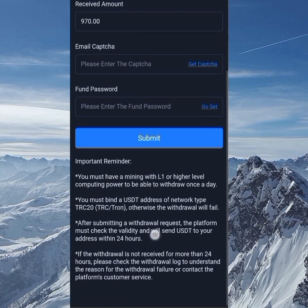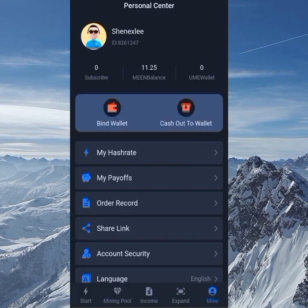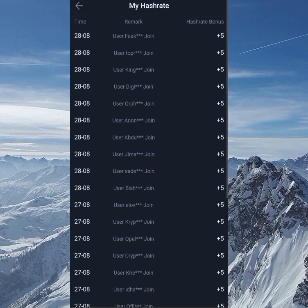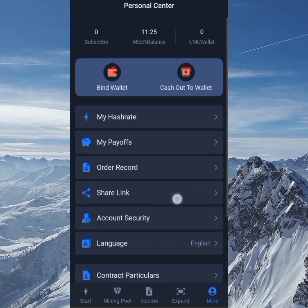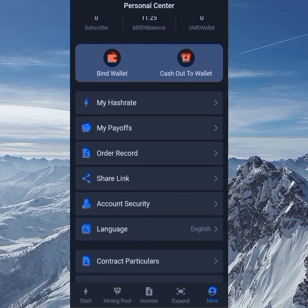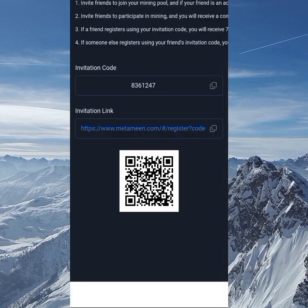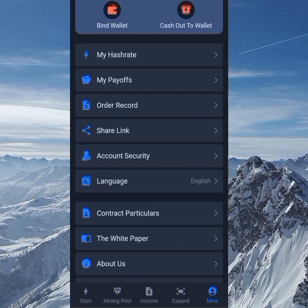When I click on My Assurance, you can see that by referral you get a +5 assurance bonus for each person you refer. To refer your friends, go to the Share Link section where you'll find your invitation link. Copy and share that link with them.